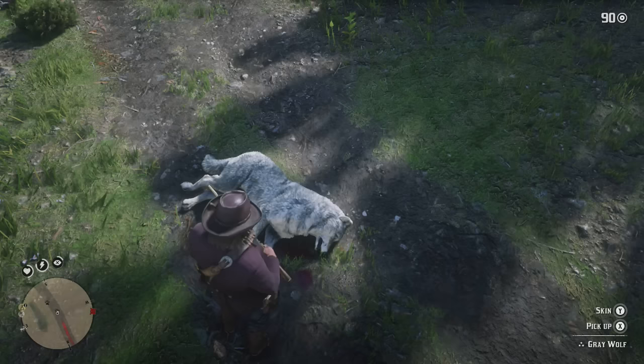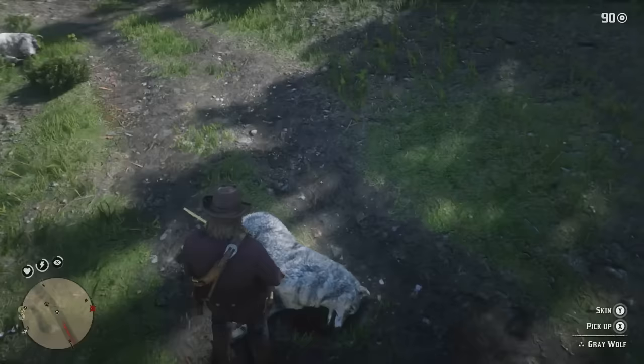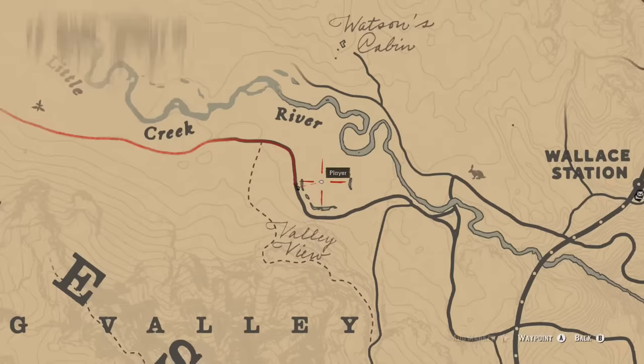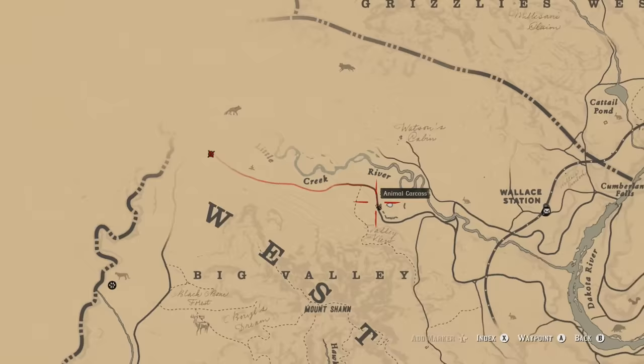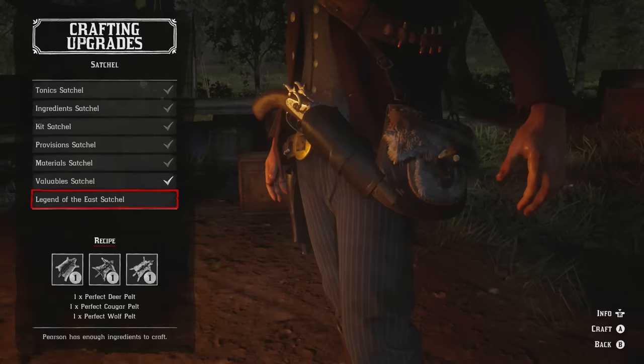For the wolves, they come in packs so I don't recommend taking your horse. I'm using the Springfield with express rounds — just aim for the head. This one's a two star, but luckily this other one over here was a three star, so we're going to skin it. You don't really get time to check the star rating unless you're scouting from far away with binoculars or your rifle scope. We're all the way up here — there are wolves here and here. We managed to come across a couple just south of the Little Creek River, and the closest town is Strawberry, just to the south.